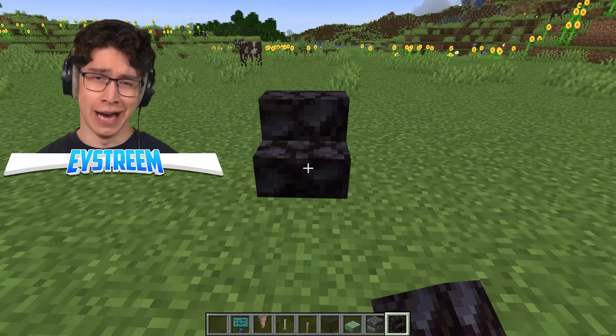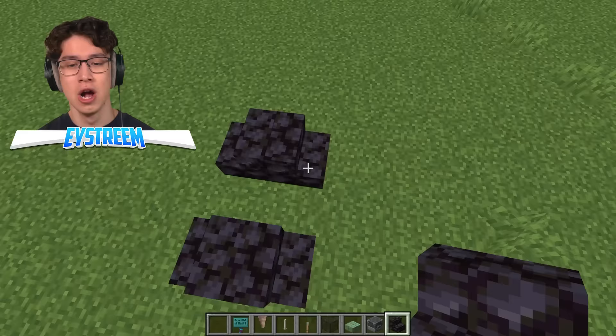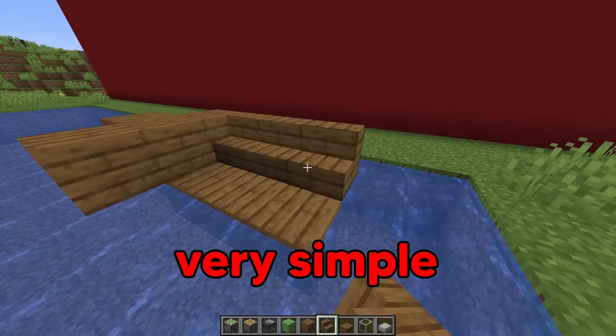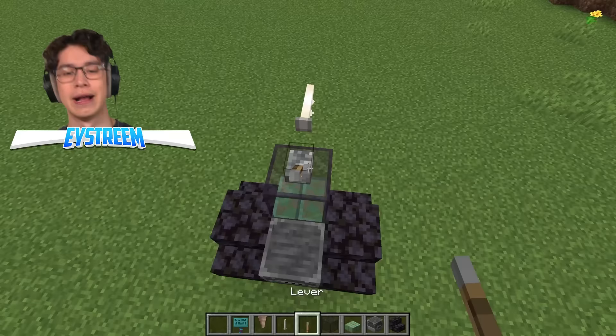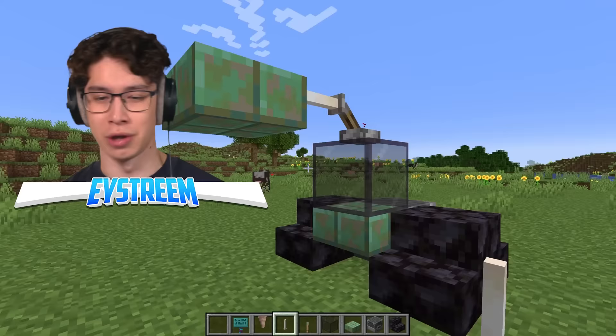We all know Ethan needs help with this build, so we're going to make a construction crew to give him a hand. We are going to be building a moving water boat. We've got to put our bottom of the boat in there. We're going to use blackstone stairs as tires and then a blast furnace to power our driller. Put a cut copper slab on the front here, and tinted glass for the person to stand in. It's a simple design for the boat, but it's actually moving and you can sit in it while it moves.